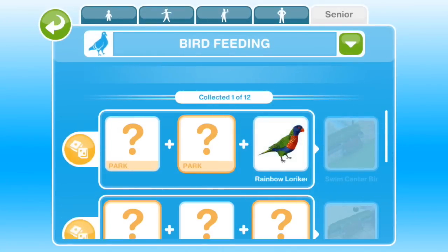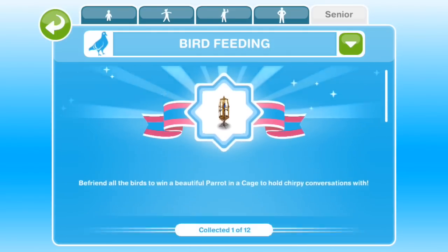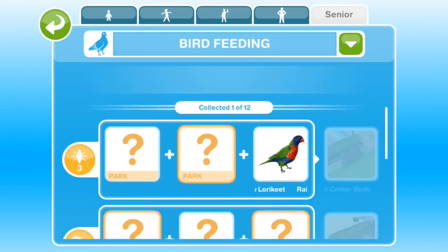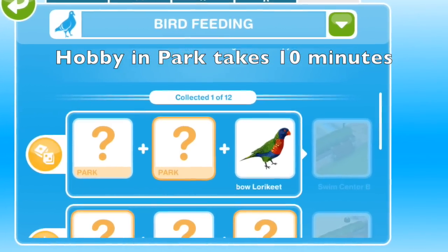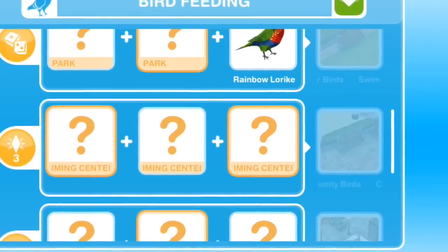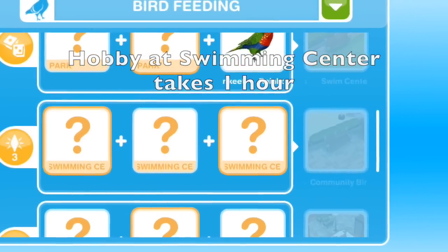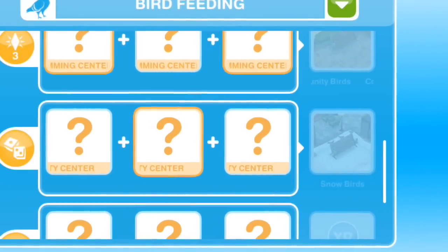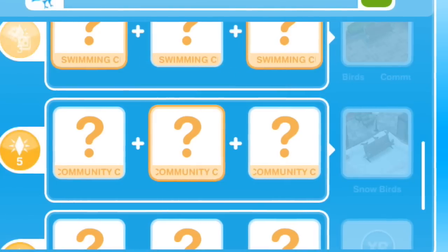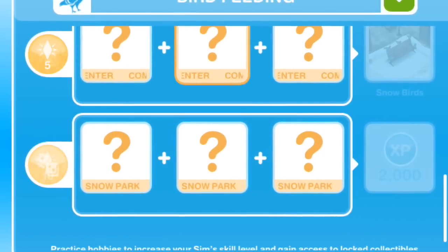The first time through the bird feeding hobby, you will unlock a special parrot in a cage. Once you complete the first three in the collection — they're all marked 'park' — those can only be collected at this bench in the park. That unlocks a bench at the swimming center with a time limit of one hour per task. Then completing three of those unlocks a bird feeding bench at the community center — time limit looks like 6 hours. Then that unlocks a bird feeding bench at the snow park, which fills up the entire hobby collection.